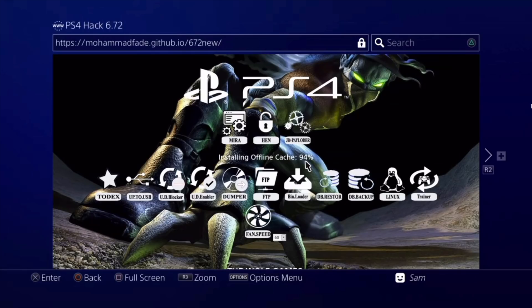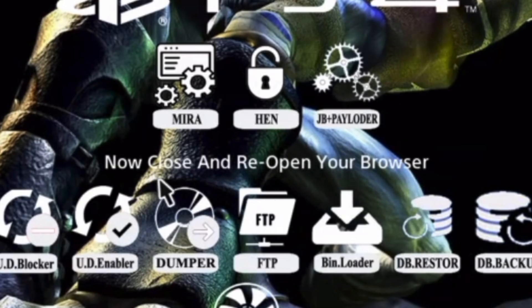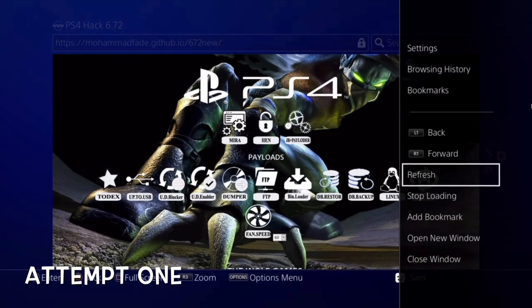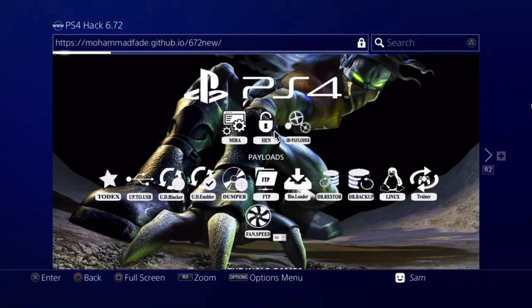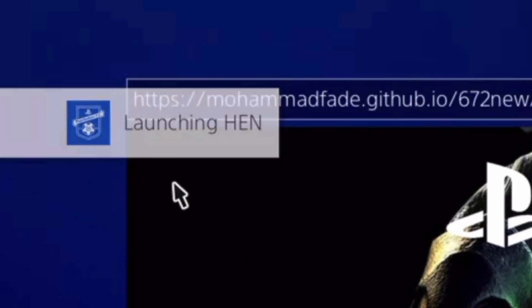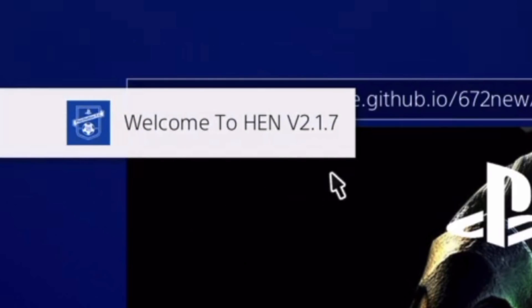Close the browser and reopen it — this is what it's going to look like, all ready to go. Click HEN, and before that, refresh the page once as a quick tip I mentioned before. First attempt loaded — HEN is launched, and it's no longer HEN 2.1.4 but HEN 2.1.7.